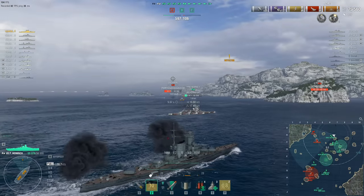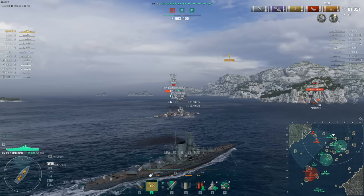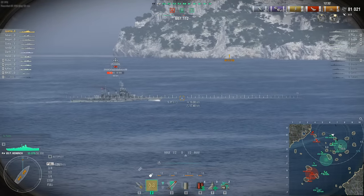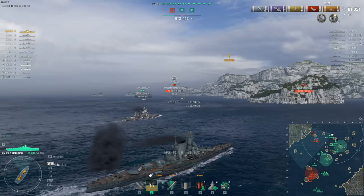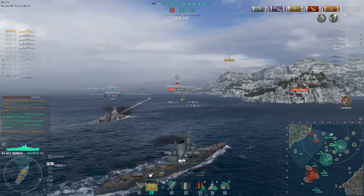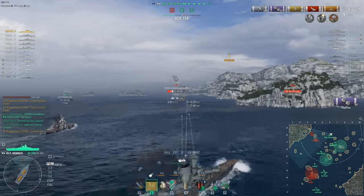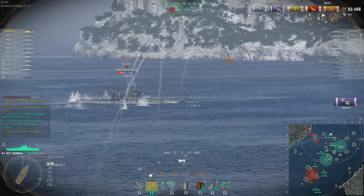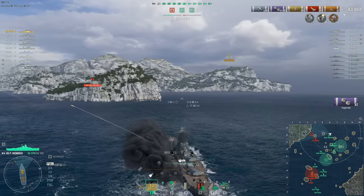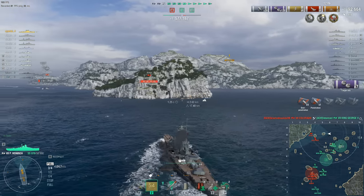King George, you might want to turn around about now — he was extremely lucky he didn't get deleted right there. But the King George V's survival gives Spartans an opportunity to get his guns reloaded and spank the broadside of the Colorado too. The Confederate award appears. There is no way the King George is going to survive the next salvo from that Colorado — and there it is. Off screen, yep, there goes the King George. The enemy team have now doubled their kill score.